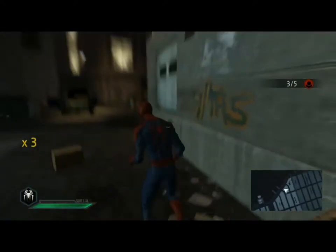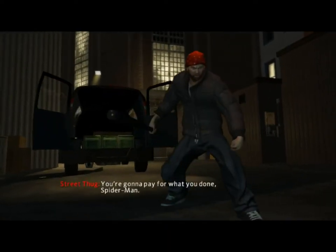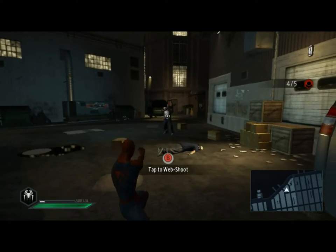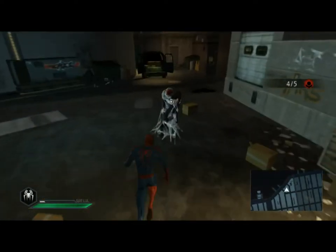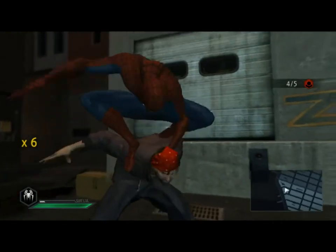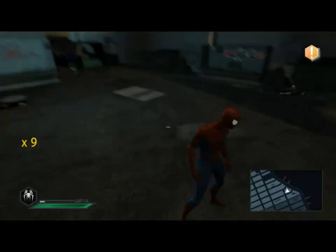Pretty easy to learn — X and Y for attacks. Tap B for web shots. There are signature moves — like a finisher when enemies are stunned. That's pretty cool. 'Sometimes I even impress myself.' The combat seems straightforward.